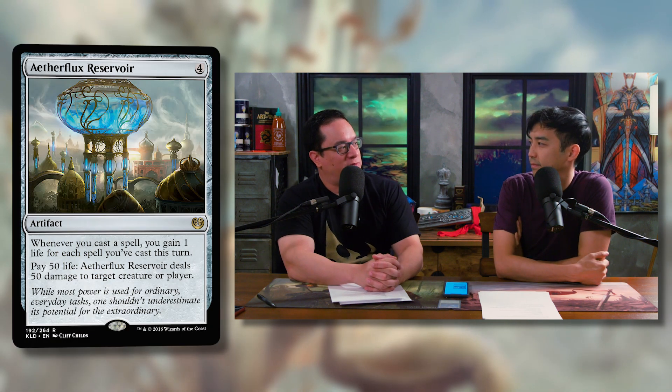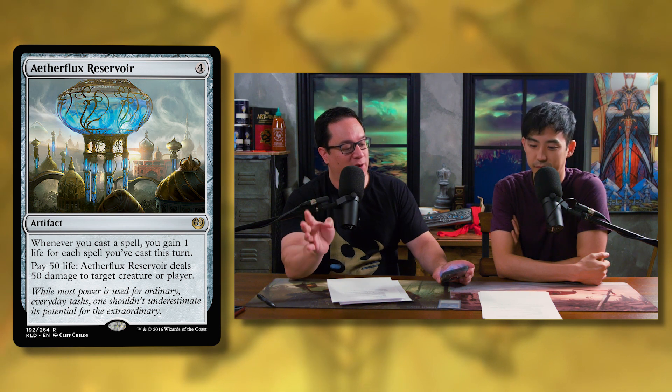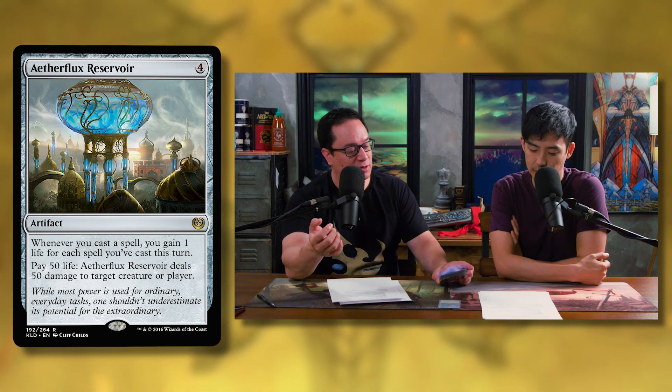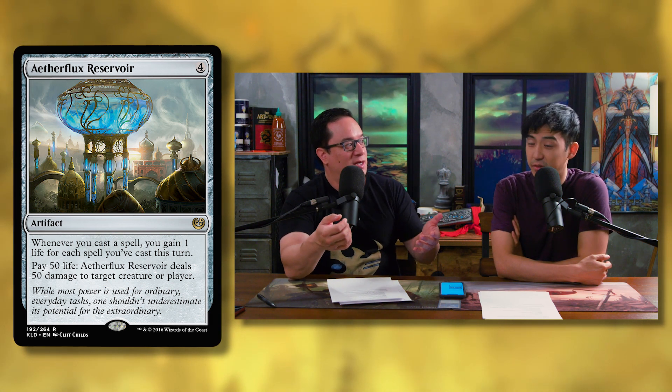Since Paradox Engine is banned, we're going to start calling things Aetherflux Reservoir good. This is a card that can go in more and more decks. You're suggesting this here because so many cards are going to get cast — especially Shrieking Drake. Aetherflux Reservoir is a four-mana artifact: whenever you cast a spell, gain one life for each spell you've cast this turn, and you can pay 50 life to deal 50 damage to any target. If you can play a creature that bounces itself over and over again, or just cast a lot of creatures putting lands into play untapped, you can easily cast five, six, seven spells. In the Brawl pre-con format I was casting four or five spells — not that hard to do. That's just an easy way to close out the game very quickly.